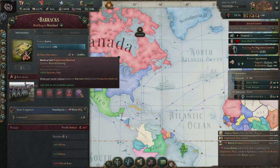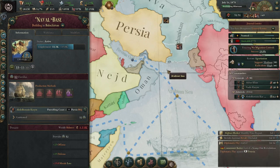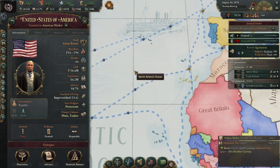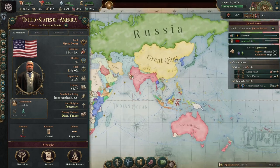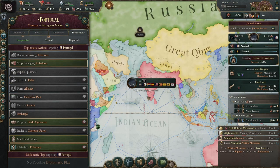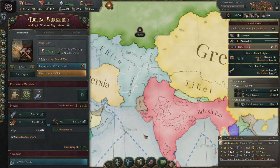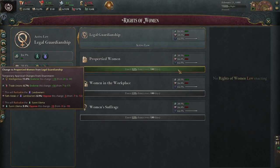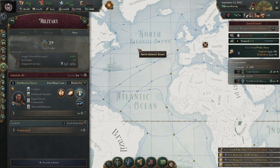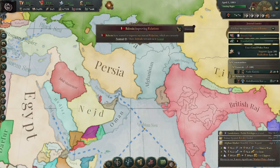Their troops are on par with ours, except we have better medical aid because we have access to opium. The maximum naval bases I can build gives me 30 flotillas, and they have 44 — so I need to conquer another state to expand ship building. We're going to take Nova Goa from the Portuguese. The Portuguese back down. We now have public schools — our people can start thinking. I plan to invade America when I have around 50 flotillas.